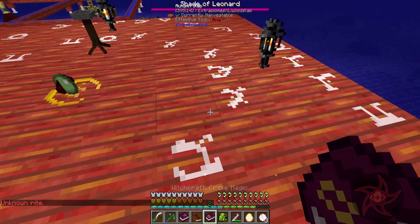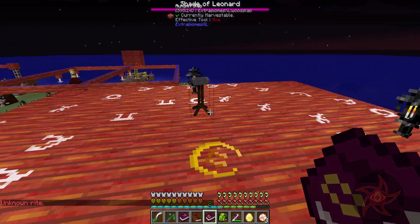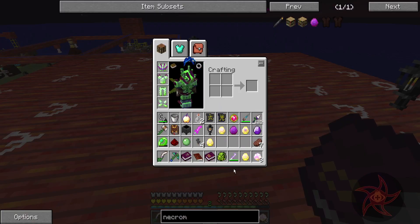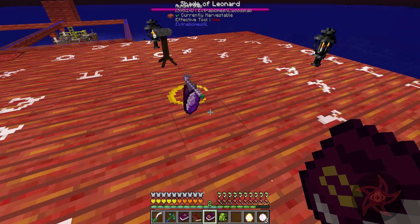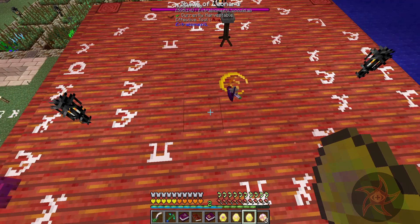7x7 with white chalk — and that's what this inner ring is, is a 7x7. So let's go ahead and do this. And we've got Poltergeist, Spectre, Banshee, Spirits. Can I treat these like a spawn egg?